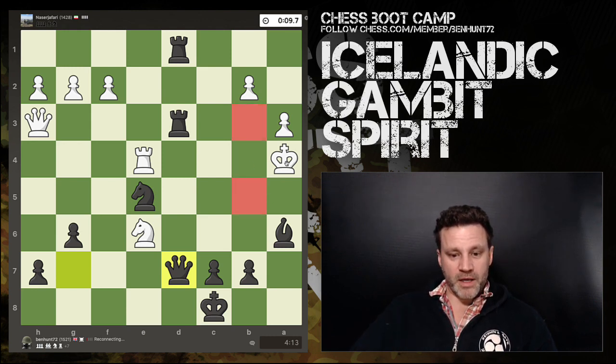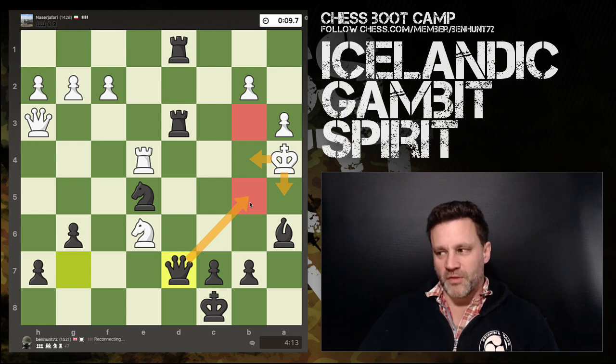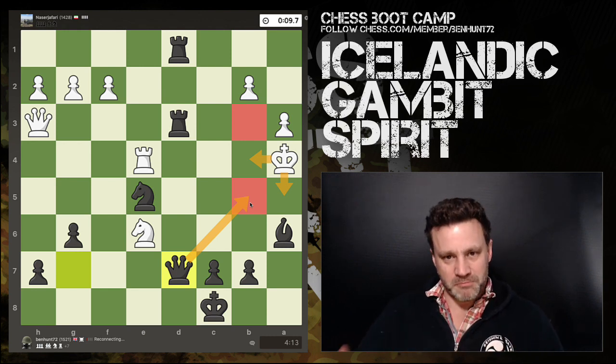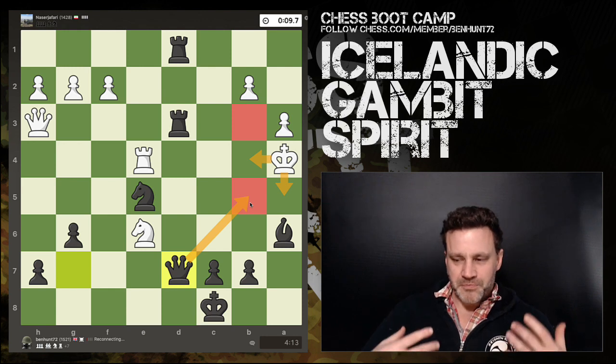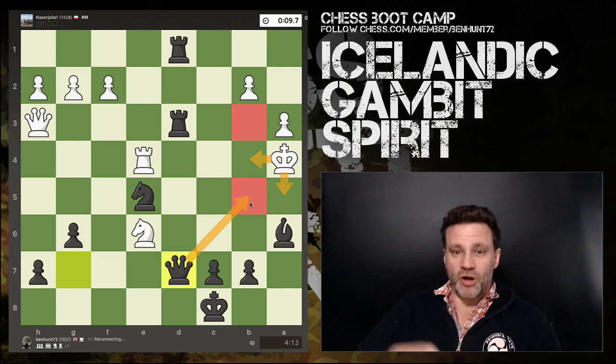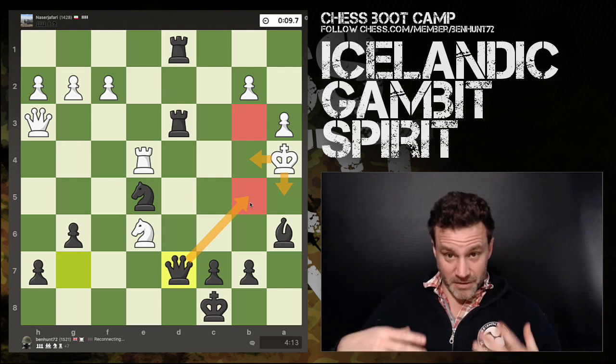King moves — do we grab the queen? Hell no. Queen d7 check again, and white resigns. He can't go there, he can't go there, his only moves are those two, and whatever happens the queen is going to come into b5 for checkmate. Lovely finish, but more than that, what I'm really proud of is taking on the gambit spirit — finding creative ways to keep the pressure on, keeping my boot on his neck the whole game.